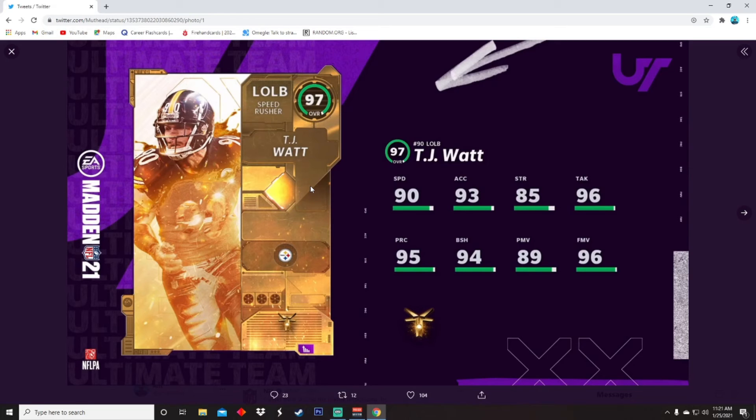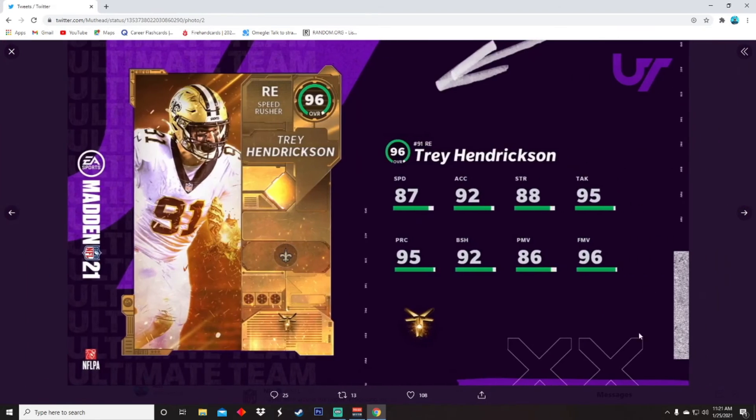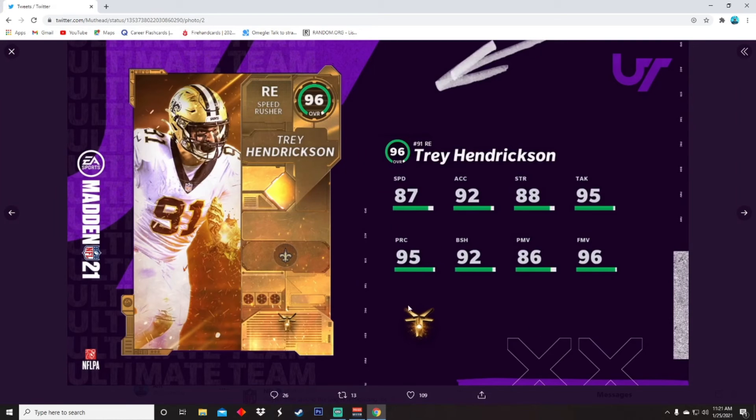This year there's only one Player of the Year — no offense or defense split, just one player — and they gave it to TJ Watt. You could argue Aaron Donald, but I think they're holding out because he'll probably win Defensive Player of the Year, so TJ Watt got it. Not a bad choice. 90 speed, 93 acceleration, 85 strength, 96 tackling, 95 play recognition, 94 block shed, 89 power moves, and 96 finesse moves. Great card.